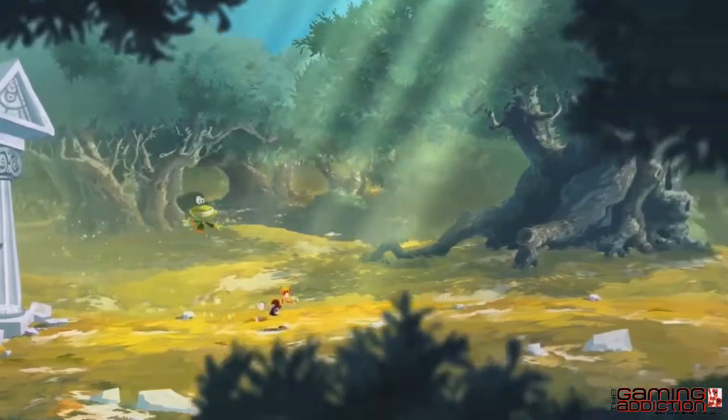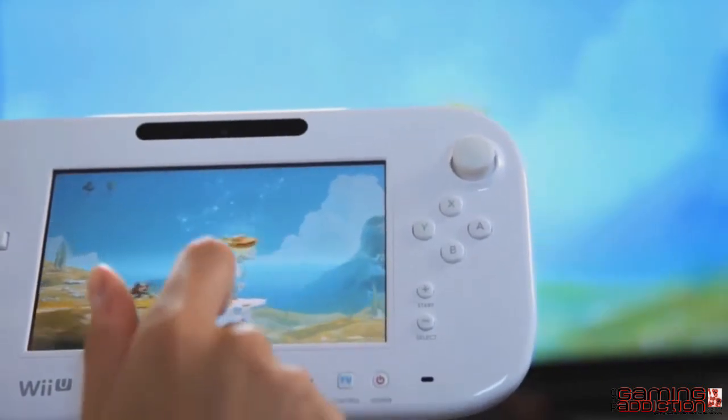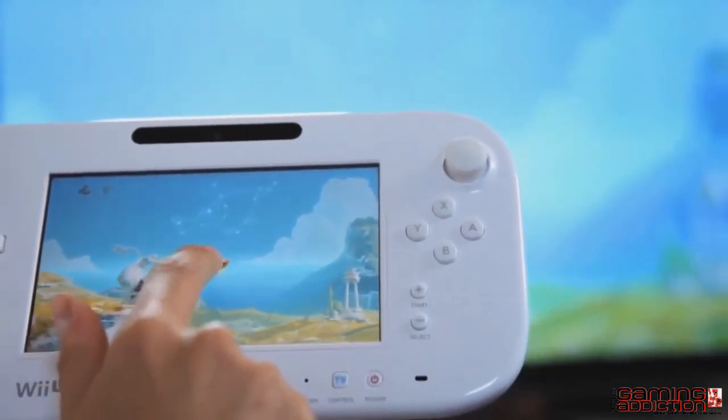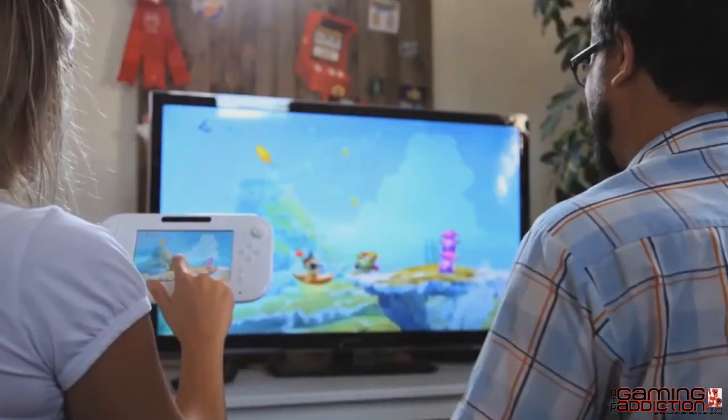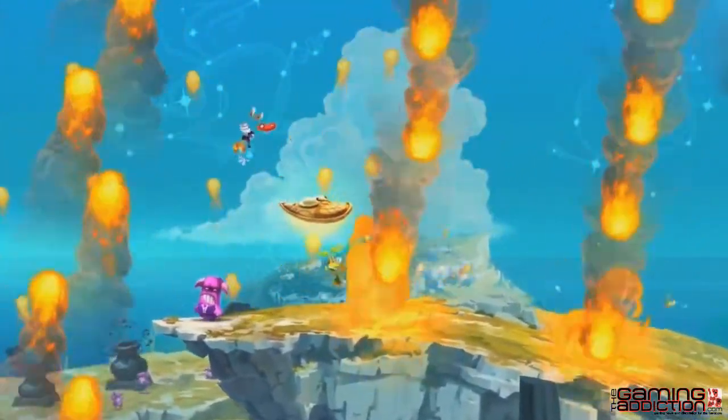In order to really experience the asymmetrical gameplay, we built a level that takes place in the Olympus world, where the gamepad player is moving a shield — a flying shield. The very interesting thing is that the shield has two main tasks: it can be used as a platform, and it can protect the player.